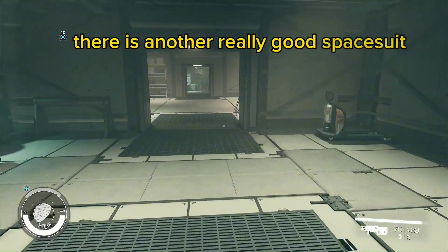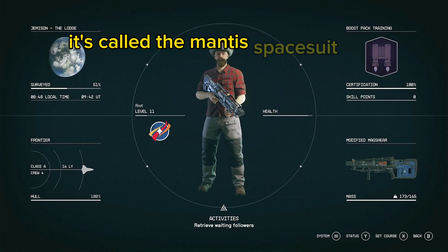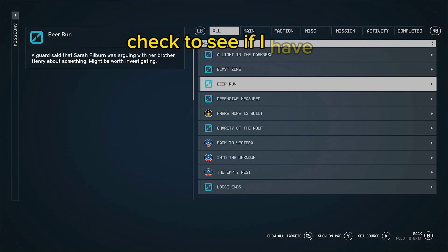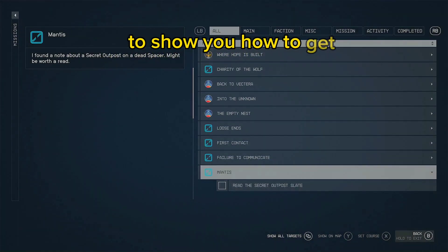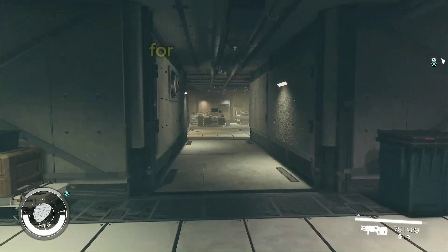There is another really good space suit I haven't achieved yet — it's called the Mantis space suit. I actually checked to see if I have that mission, and I do have it right here — mantis. So I'm going to do that quest soon and I'll be recording when I do to show you how to get it. Alright, that was location number two for a really good suit.